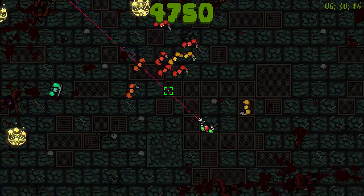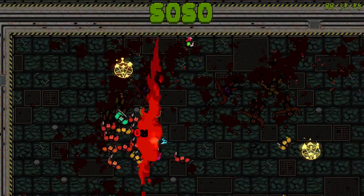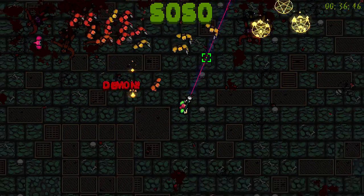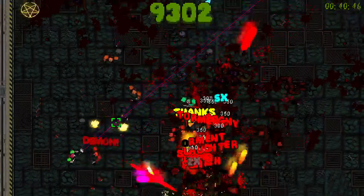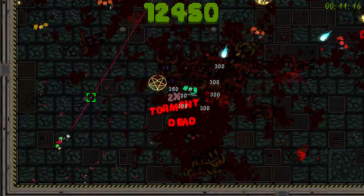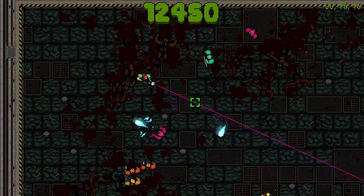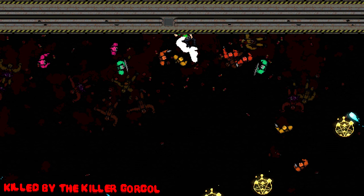You can also get different power ups. There's one called 'thanks' — if you ricochet shotgun shells off of an enemy shield and it hits somebody else, that's called a 'thanks.' If you get a bunch of those, then that turns your shotgun ammo into boomerangs — they'll come back at you. And there are a bunch of different bosses that come up.